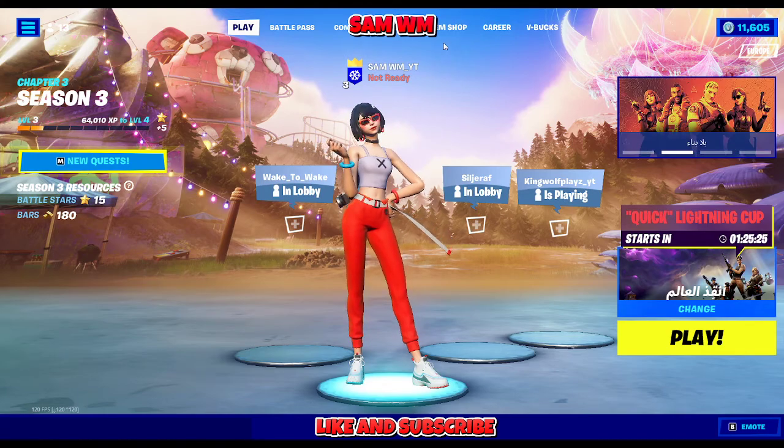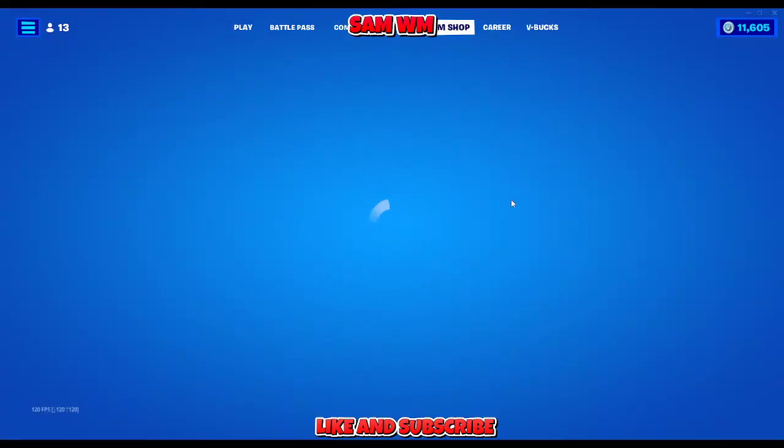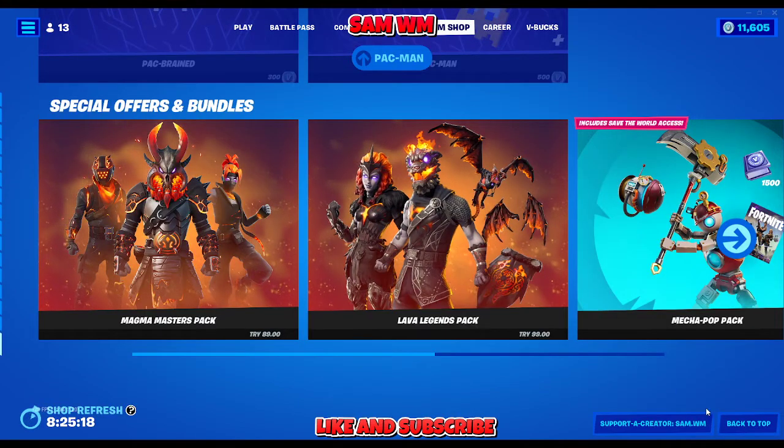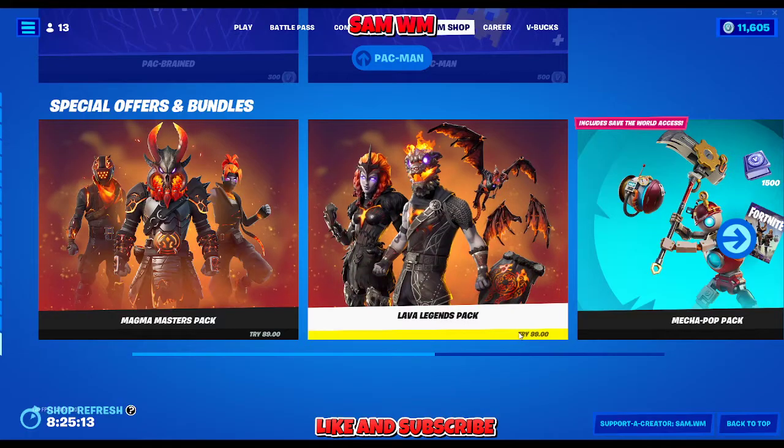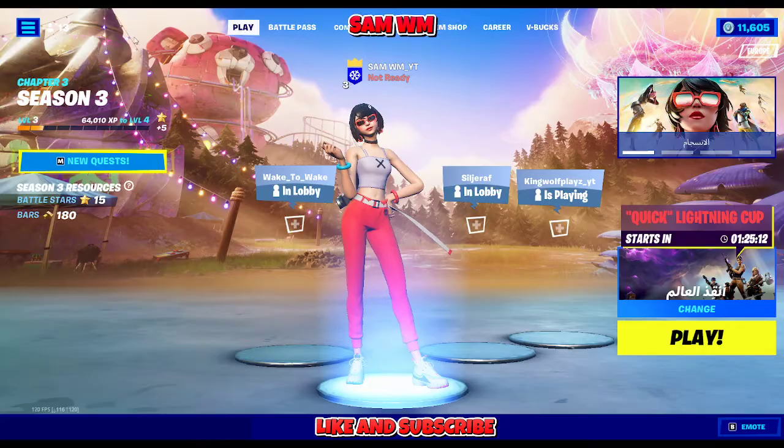But first, make sure to please like the video and subscribe. Also, follow me on my social media, especially my TikTok — you can find the link in the description box. And of course, use our creator code. As you can see on the screen, it's Sam.WM. It's going to help us a lot. Thank you very much for doing that, and let's jump to the settings.